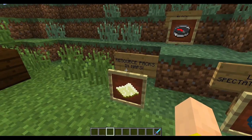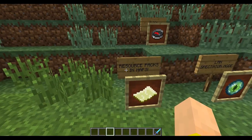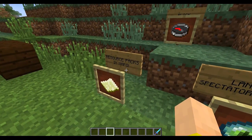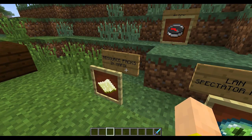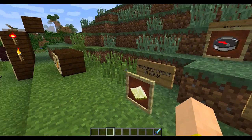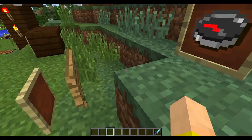Resource packs: if you download an adventure map, the map maker can now pack a resource pack in that map. It would just be a zip called resources.zip in there, and it would automatically load up when you load the map. So much less fuss — you don't have to put it in any other folder. It's just right in the map for you.